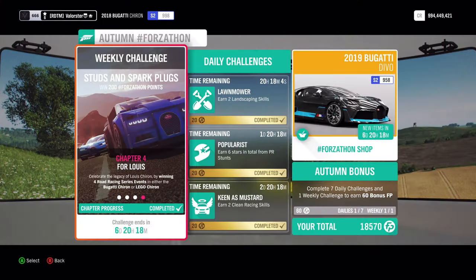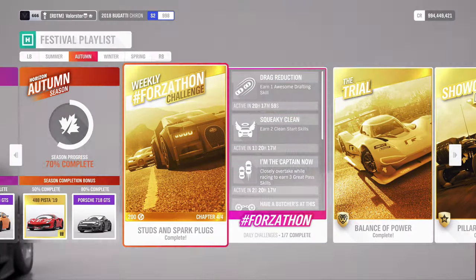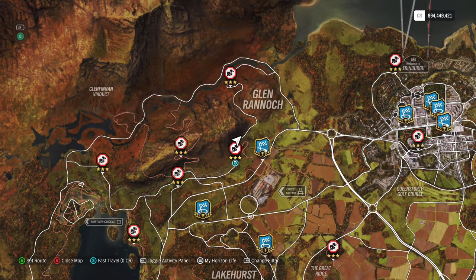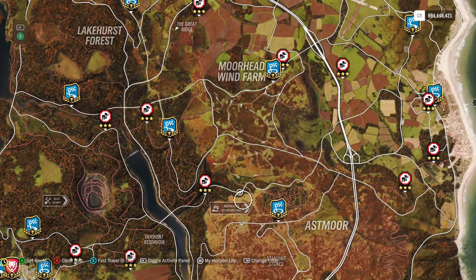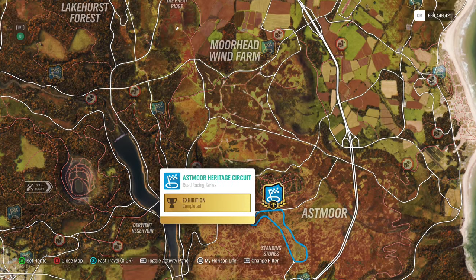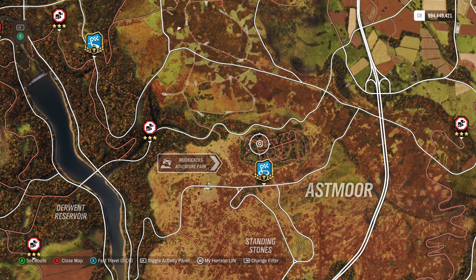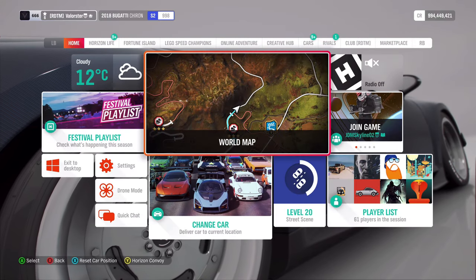Now let's look at the last one — we need to win four road racing series. I'll use the blueprint I always use. It's located here. Just take the blueprint that has anything goes — it's 0.3 kilometers — and you just do that four times, and you have the Forzathon done.